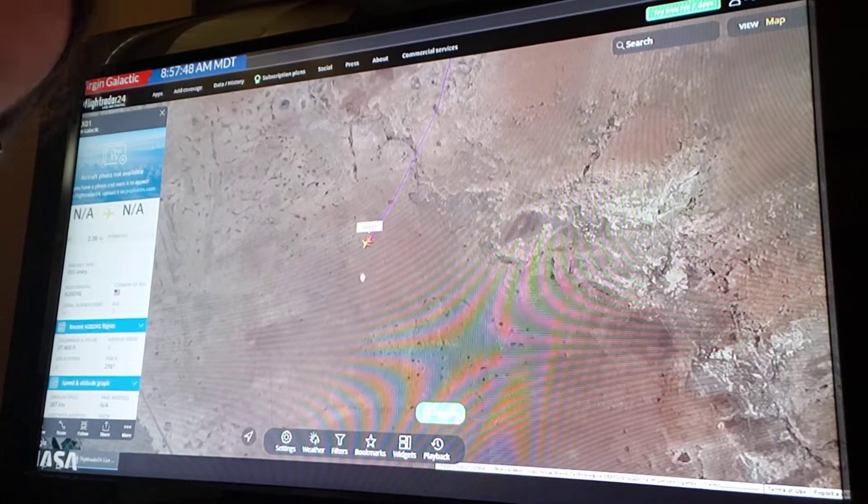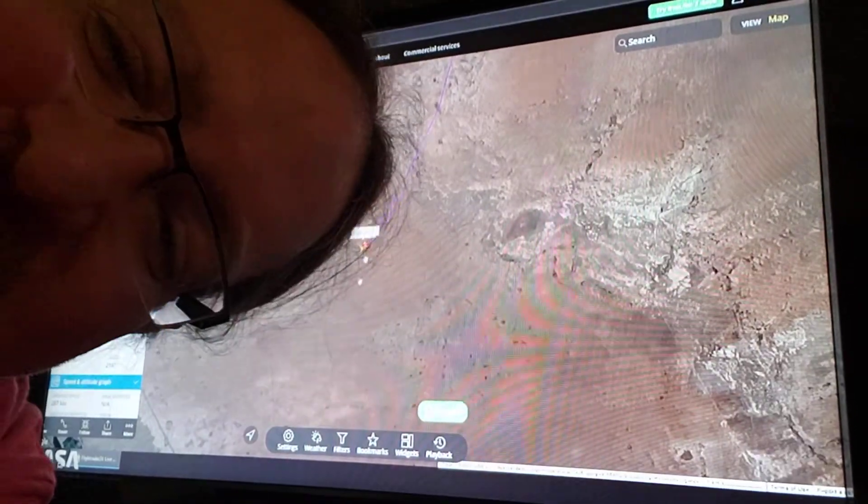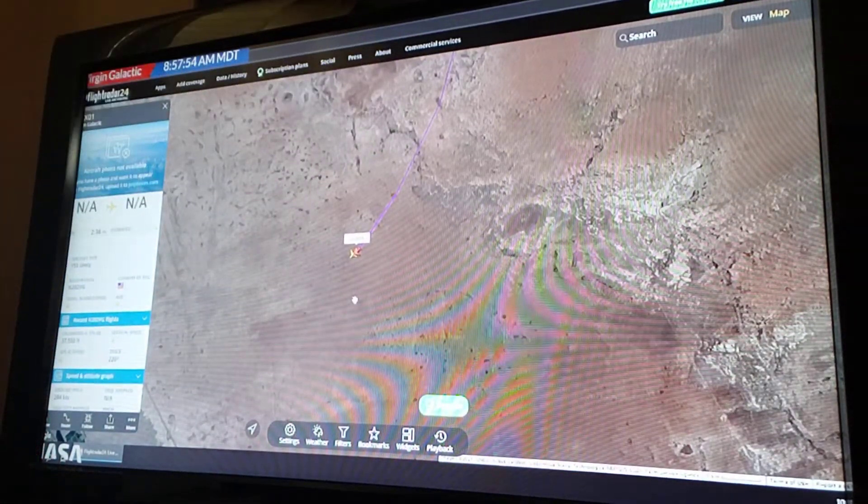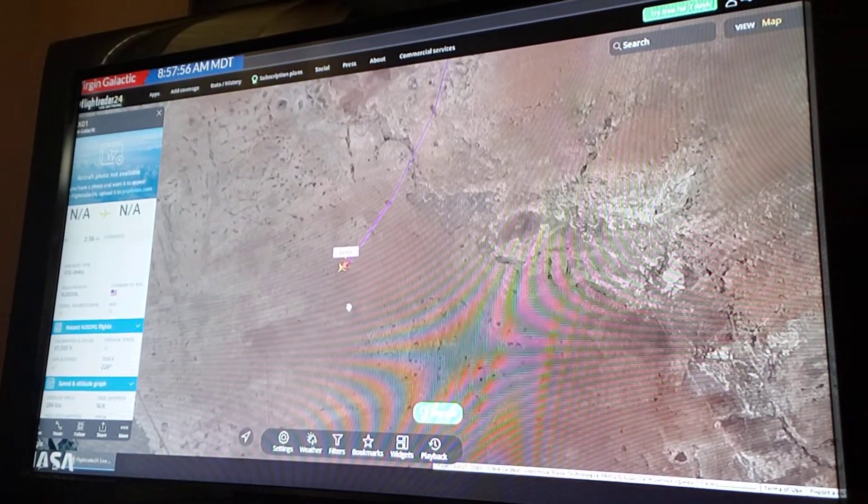If you see something where it looks like they've diverged, that is most likely just updating — the data coming back in and not updating at exactly the same time. VGX-01, MVSS Unity, and O3, White Knight, both appearing here on Flightradar.